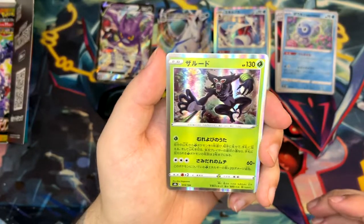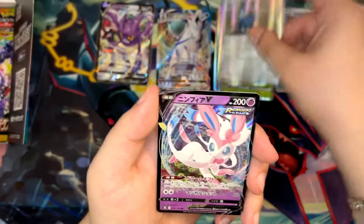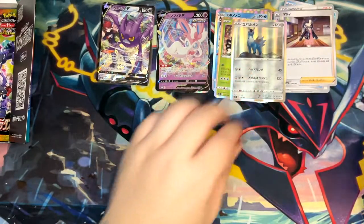I got a surface 9.5 but with print lines — I don't know, I guess a 9.5 isn't perfect so it makes sense. So we pull a Zeraora, a Cobalion, and a Sylveon — very, very nice — and a Marnie. Very cool. There are so many awesome pulls in this set.